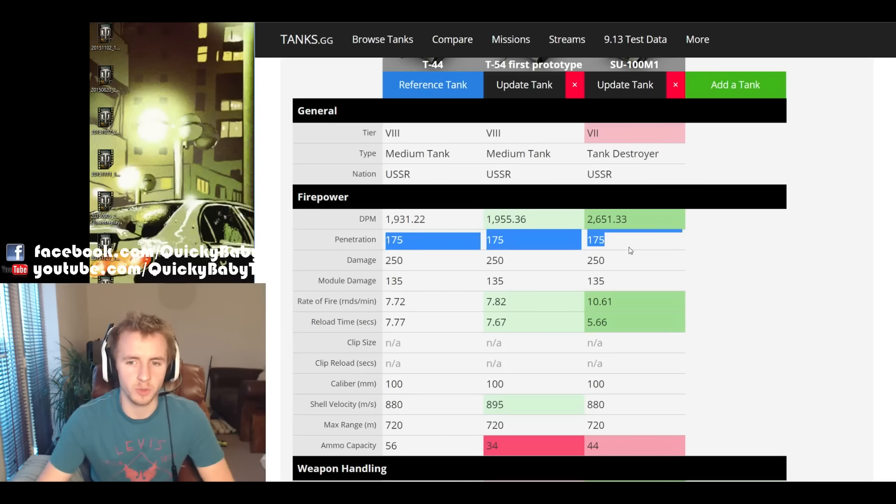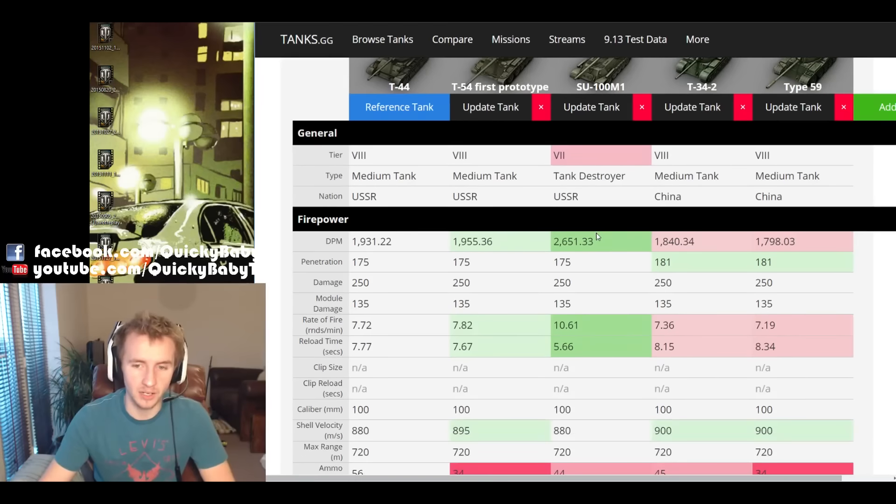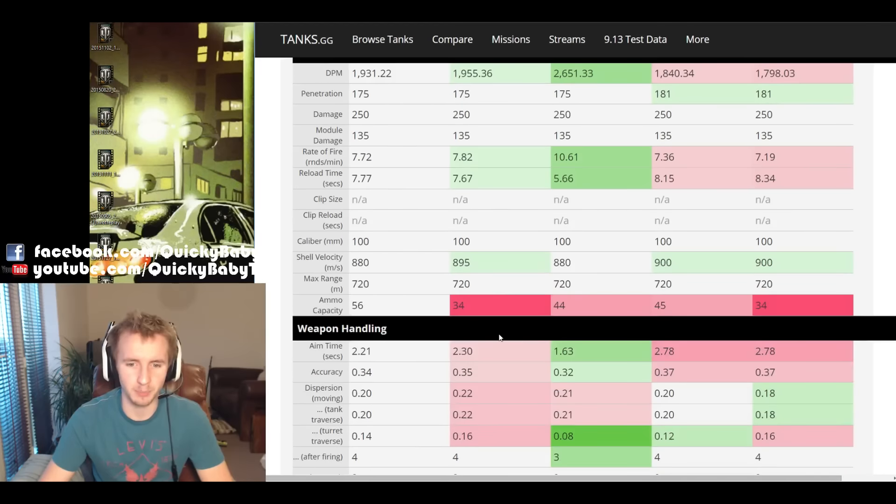Why are all these 100mm guns being buffed? Well, I think it's to standardize the 100mm cannons on Soviet tanks with their Chinese counterparts. A few patches ago all of the Chinese 100mm guns were buffed to 181mm of penetration, and it just seems that this is a catch-up for the Soviet tanks. And really the T-54 first prototype is getting into a better and better position.